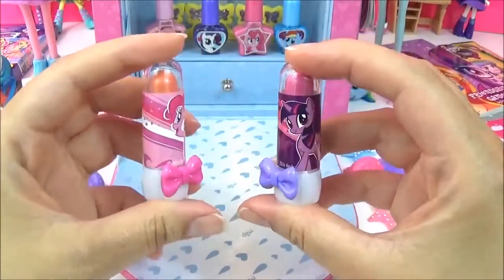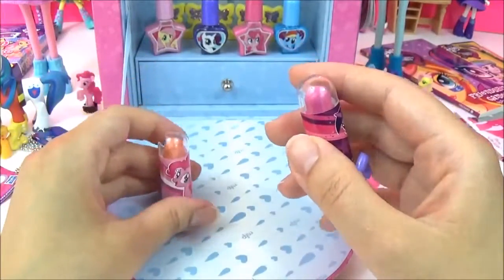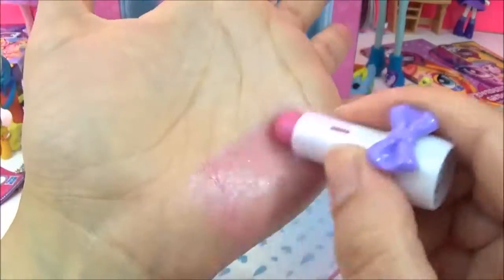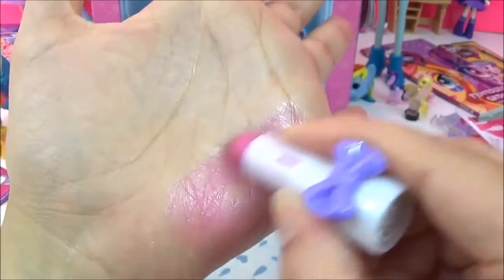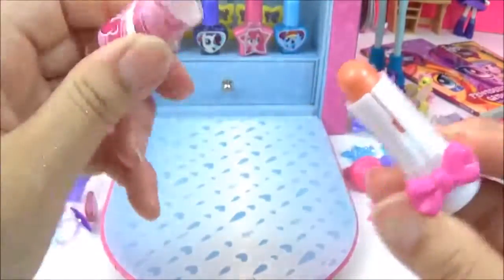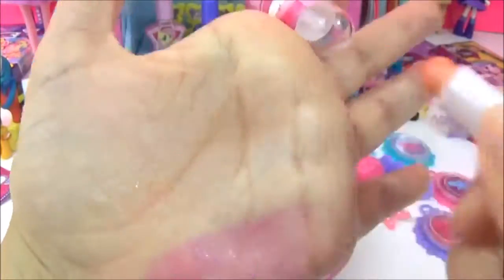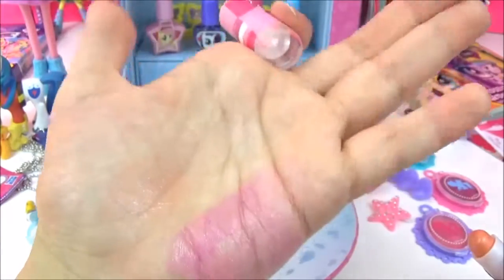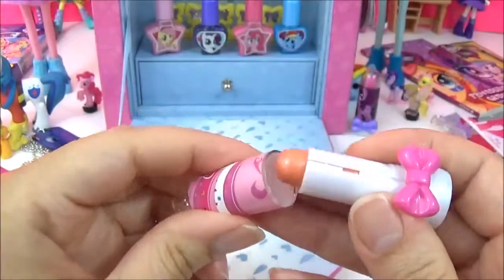And the set also comes with these two lipsticks! Now we've got Pinkie Pie and we've got Twilight! This is much more clearer! That's really nice! I like the cute little bow! And this Pinkie Pie one looks quite orangey! I think it's coming across like a goldy, peachy colour! But they're really nice! And I really love this bow! Thank you!